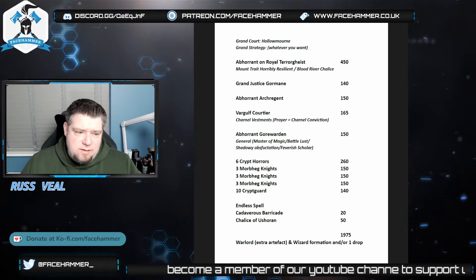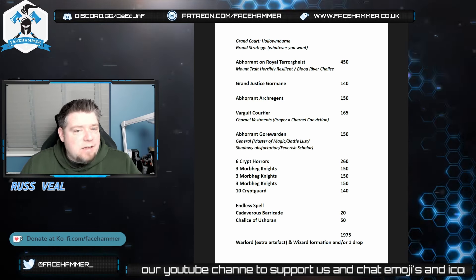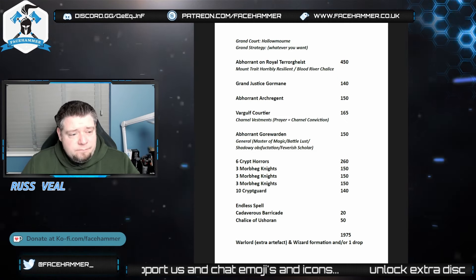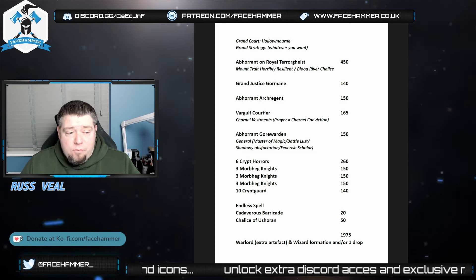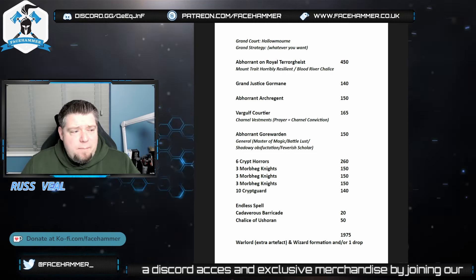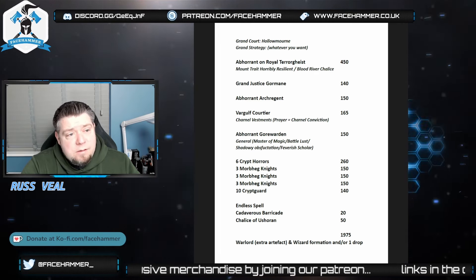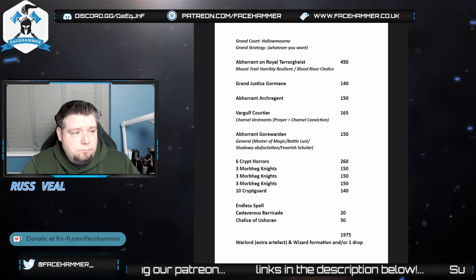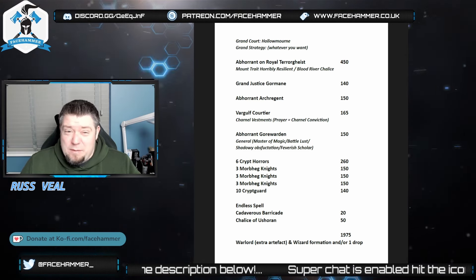The Vargulf has got 2-inch reach, it's quite a small base - an oval - so it's easy to get him in places. He can attack and do quite a bit of damage, which means he generates points, and those points can be used to heal and trigger Feeding Frenzy. He basically hangs around the Crypt Horrors - just chilling with them. You can also get plus two attacks against other units, he can fly when he moves, and he does heal himself when he hurts stuff. Great sustain - 8 wounds, 4-up save. He can be protected by the Crypt Guard and can have a 5-up ward if within 3 inches of them.